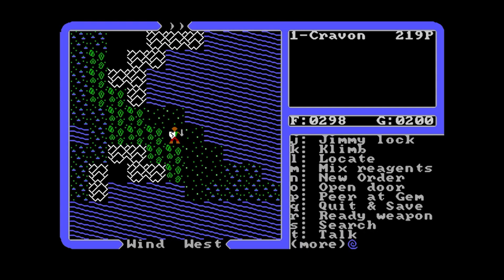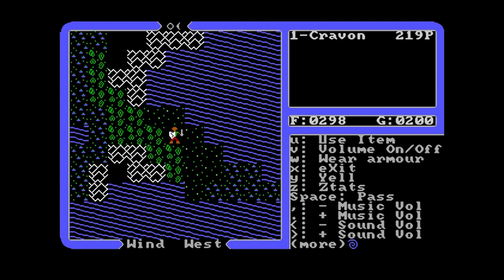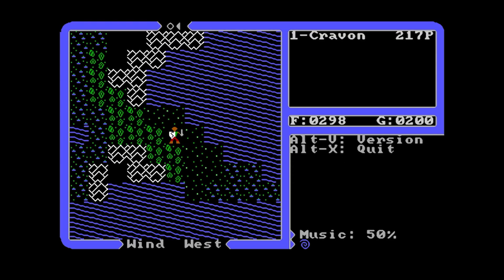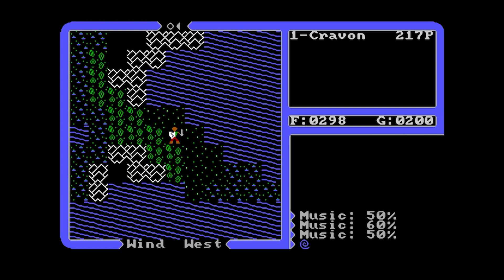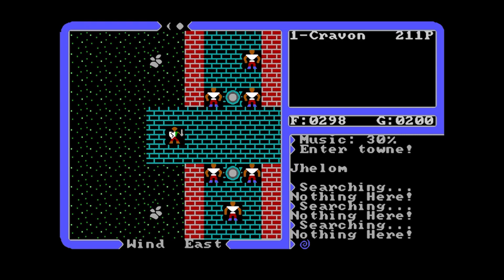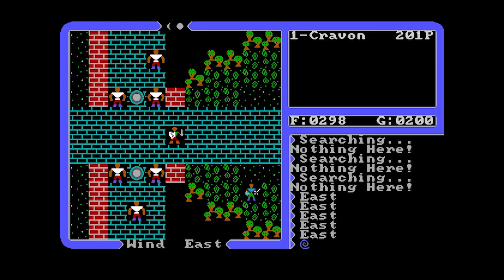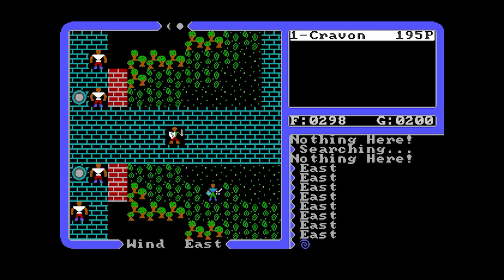Mix reagents, new order — those are the basic commands. Music volume and sound volume on/off — with the comma and full stop I can raise and lower the audio. And I can actually move with the mouse by pressing the right mouse button.